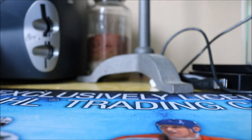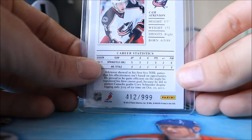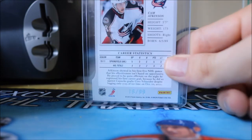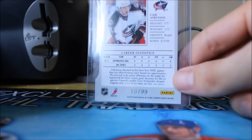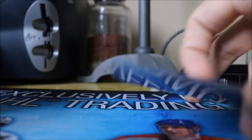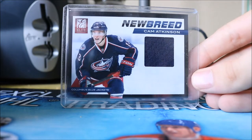Then we have his Elite Rookie numbered to 999, and the Elite Aspirations Rookie numbered to only 99. I don't have the Gold Status version yet, but if you guys see one let me know. We also have two of his Rookie Autos from Elite — nice and shiny, and these ones are not numbered.